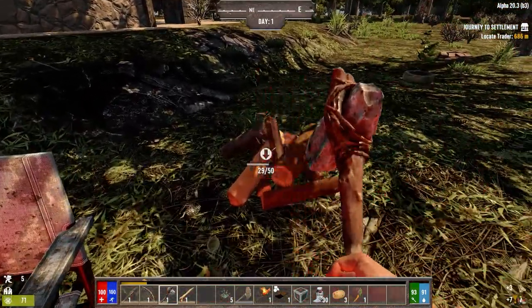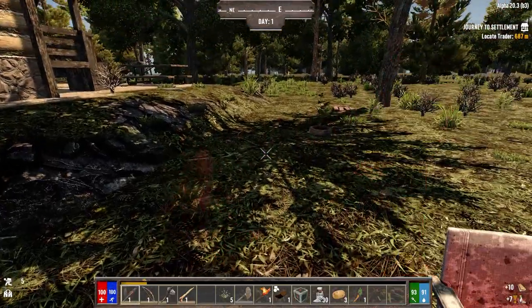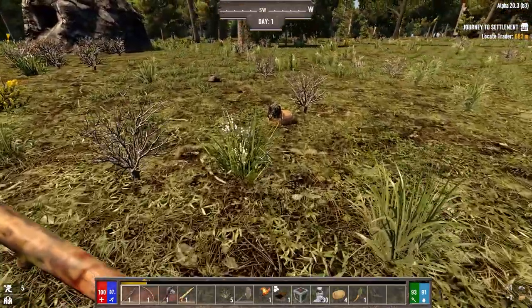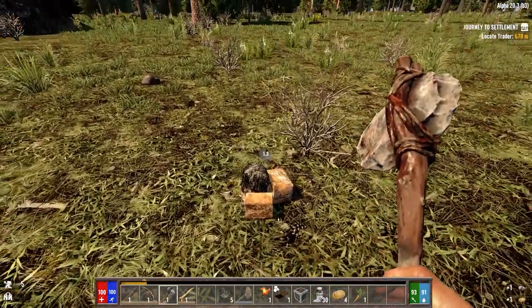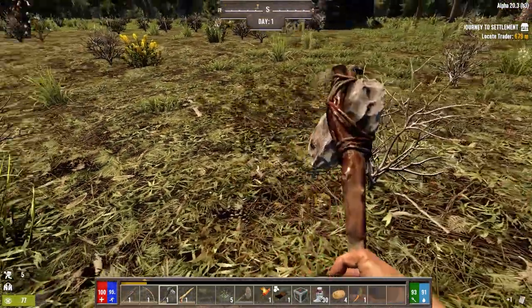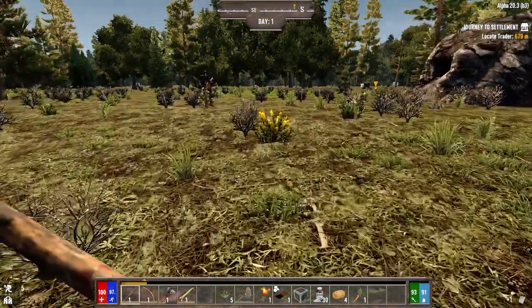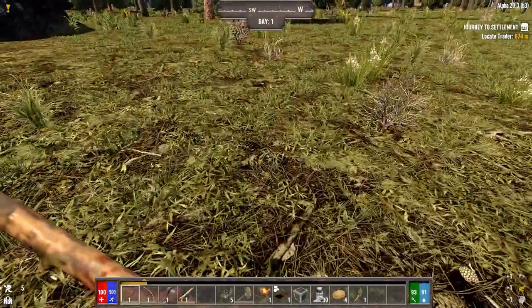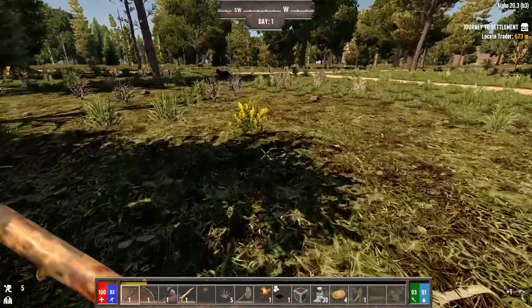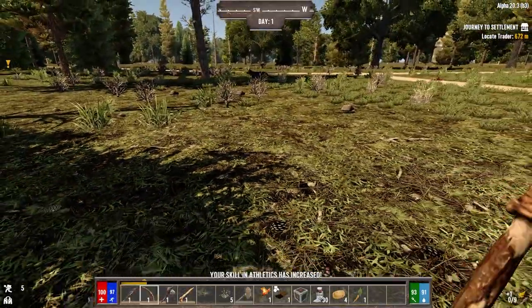In the cities it should be really interesting — the zombies are going to come from all over. The Feral Sense is only on during the day, not at night time. That'll give us the ability to do some stuff at night. Since we're having a horde every two to four days, that helps balance things out.